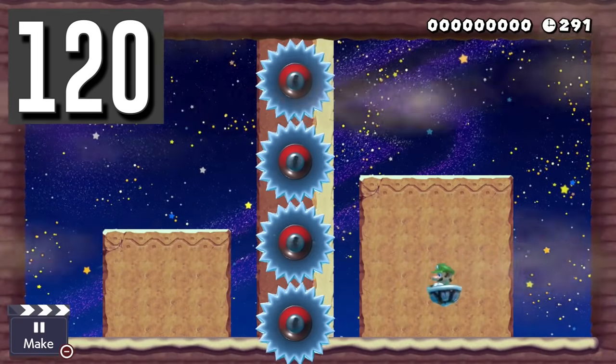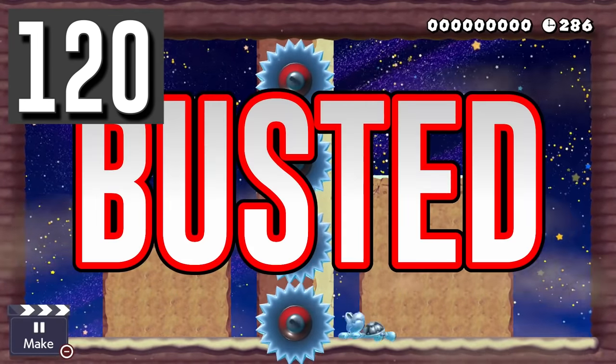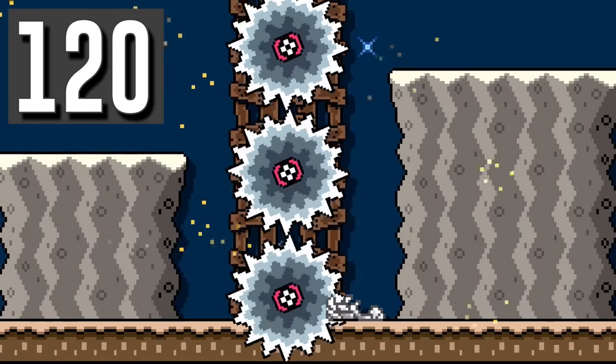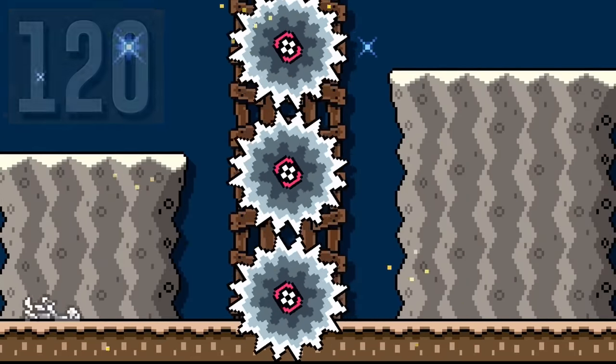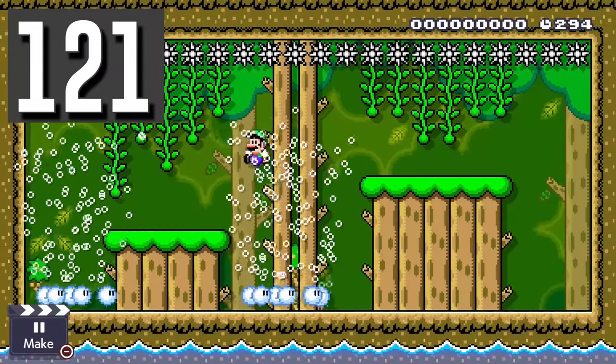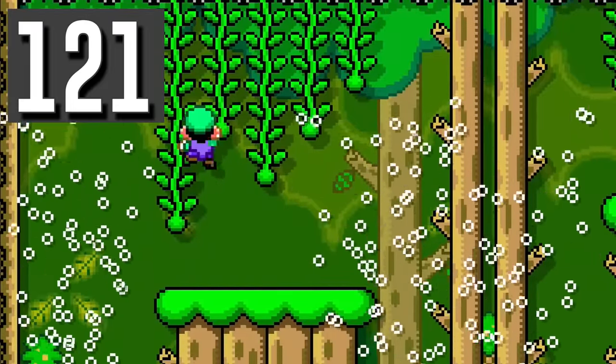Myth: The wind won't affect Luigi if he is playing dead in a dry bone shell. Busted. It does. You can move through obstacles without being damaged this way. Myth: Twisters will always push you upward. Busted. If Luigi is holding onto a vine, the twisters will not affect him.